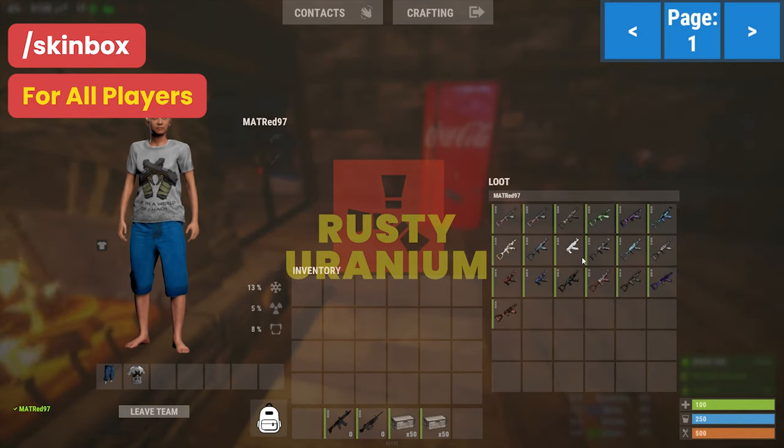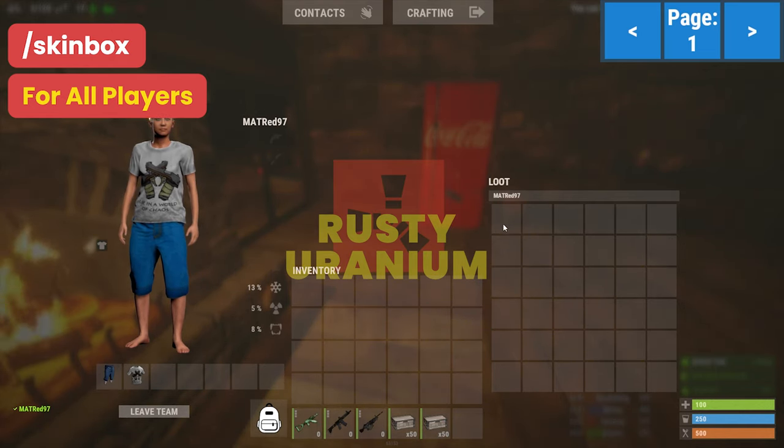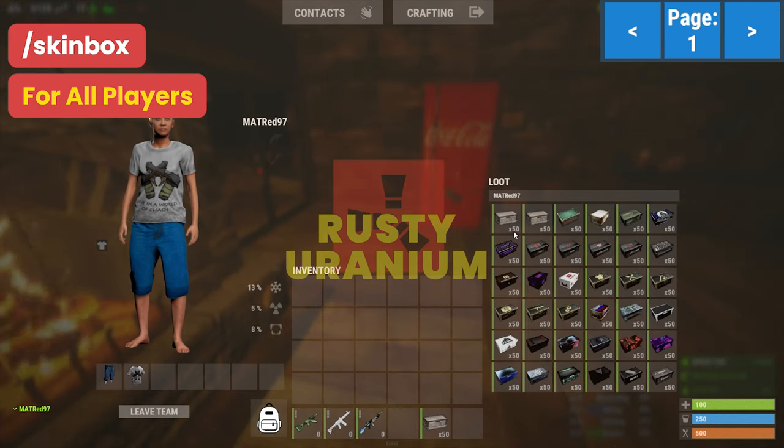Then you have to drag your item into the first slot, and the available skins for that item will appear. You just have to drag the skin into your inventory. Do the same with any other items you want to skin.